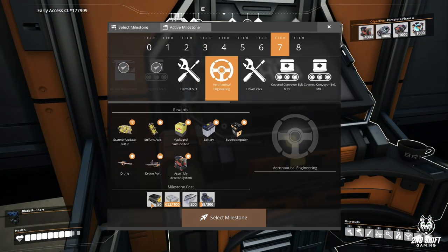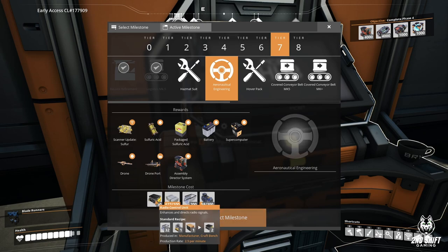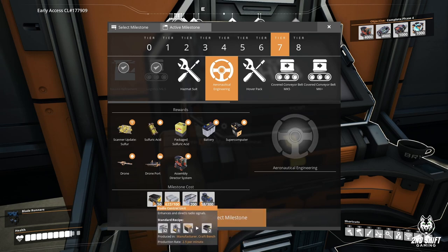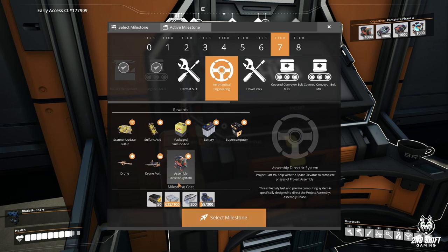Tier 7 - I need radioactive control units, that's what takes crystal oscillators. I'm also making casings and computers. I'm gonna need more computers.